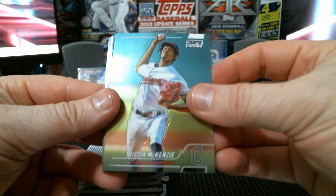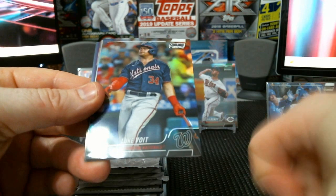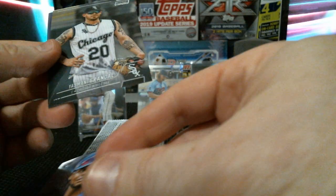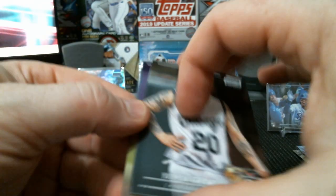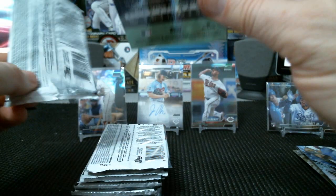Alright, we got Tristan McKenzie, Alec Manoah, Luke Voit, Otto Lopez rookie, Yasmani Grandal, and Emmanuel Clase. Alright, halfway through. Can we get better? We got two numbered cards — a 99 and a 199. Let's see what we can do.